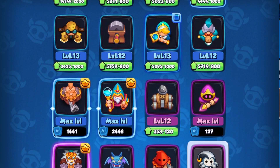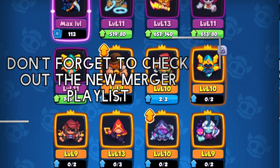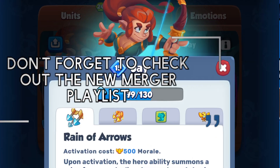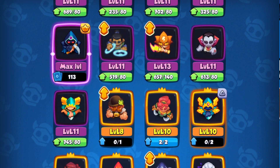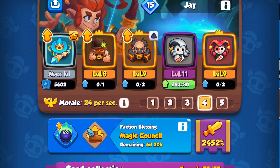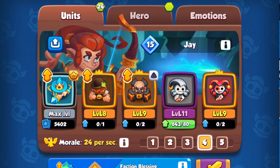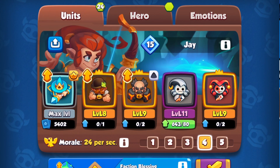Since we're rocking a meteor, we gotta throw Mine in there. We're gonna throw a Harley in here. You don't gotta run a Harley if you don't have her. If you don't have a summoner — I don't know, I don't know what to tell you. This is probably not even the best version — Jay is just my favorite here right now.